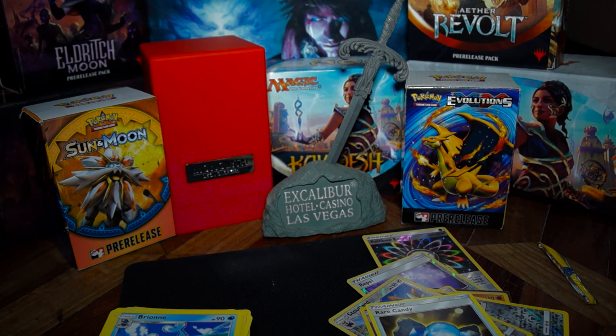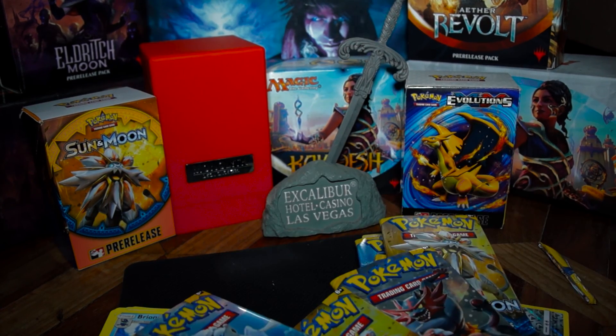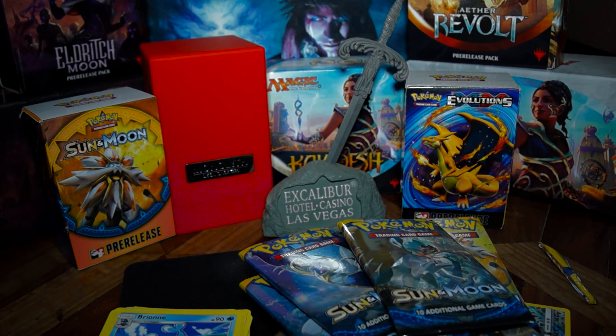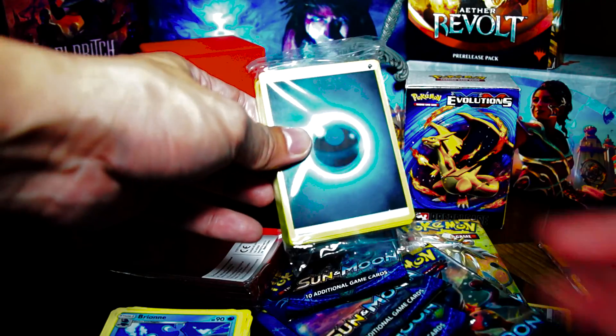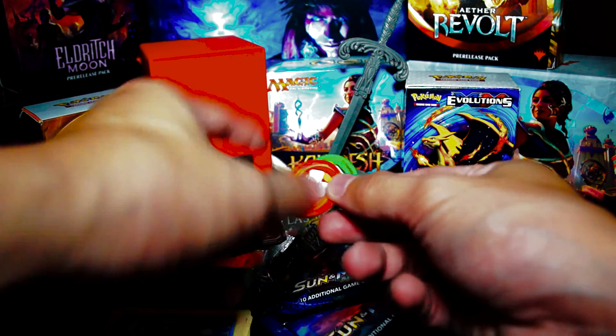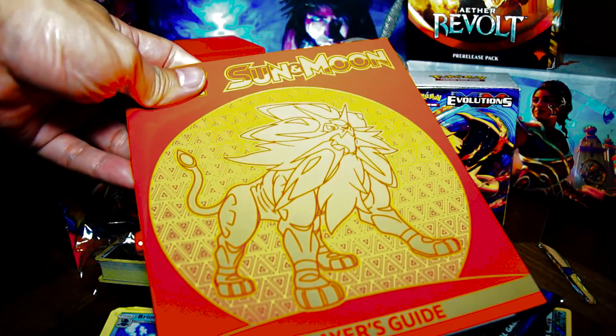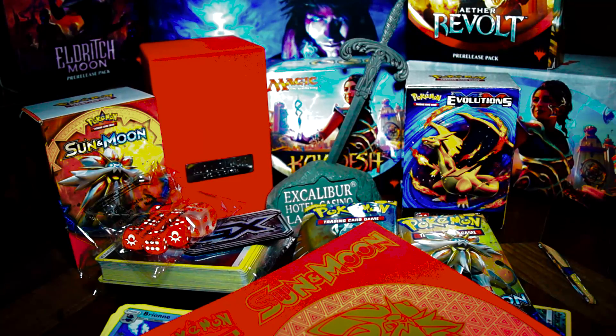So back to the Elite Trainer Box — what we got was the packs: one, two, three, four, five, six, seven, eight of them. We got the sleeves, we got the energies, got the GX, and the two acrylic markers, six dice and one coin flip die, the player's guide, four dividers, and of course the Pokemon Sun and Moon Solgaleo box. So that's it, everyone. Thank you for watching!